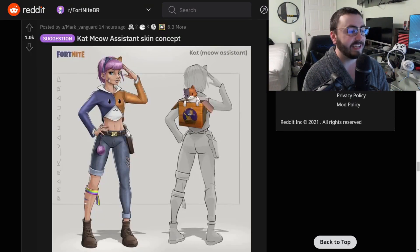Next up we have the Cat Meow assistant skin concept — a very clean looking skin. I can see a lot of people really loving this one. This doesn't even look like it was modeled — this is drawn. That is fantastic work.